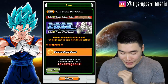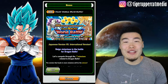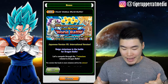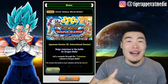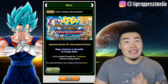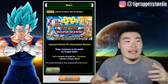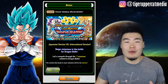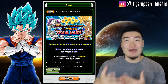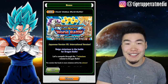Who saw this coming? This is absolutely crazy — I did not see this coming. Completely caught off guard. I don't know how to feel about this. Number one, I am kind of proud as a Global player — ever since I started playing Dokkan, I've been a Global player, and I'm kind of proud of the fact that we are handing JP's ass to them, just killing them right now in this campaign.